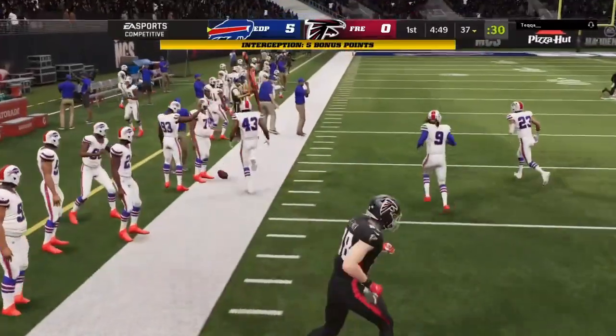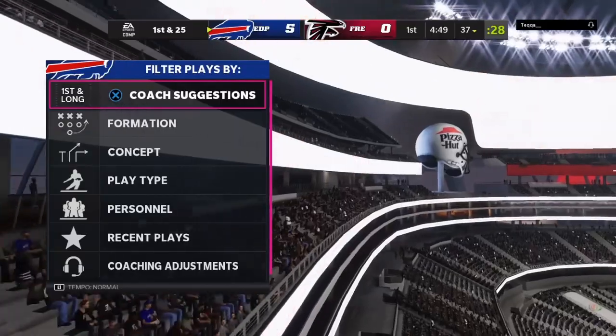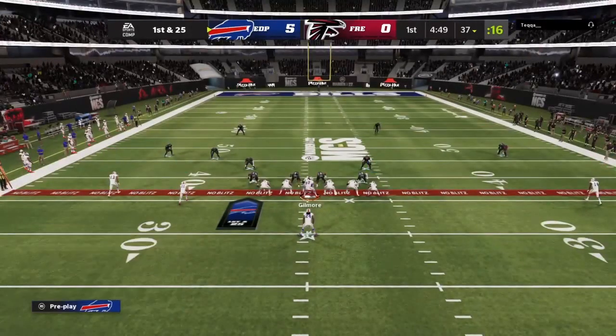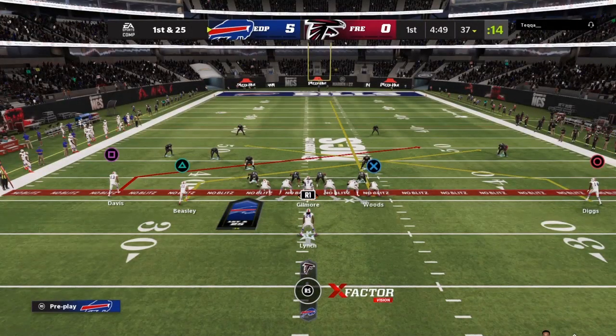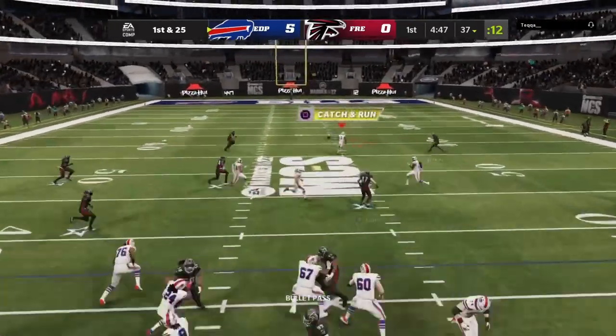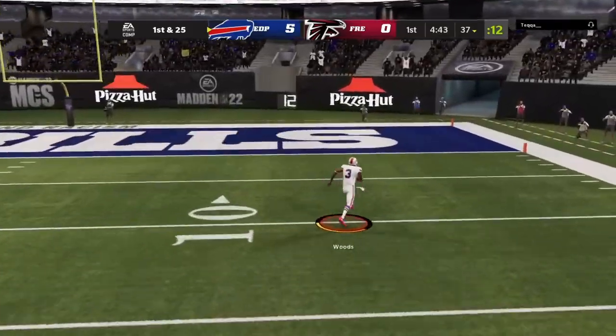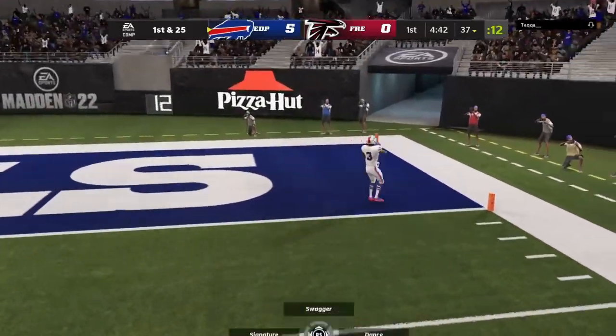He also has Stephon Gilmore as his quarterback — so it's Gilmore versus Gilmore. Bills Gilmore versus Falcons Gilmore. I have Bills chemistry so mine technically should be better, but we'll see. That was terrible coverage by him, but Stephon Gilmore delivers the ball to Robert Woods and that might be game already.